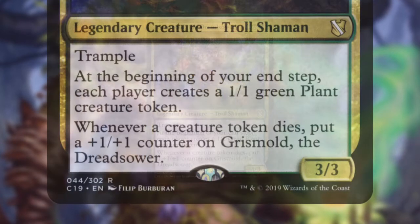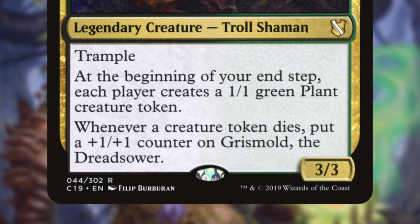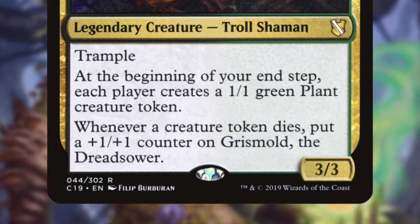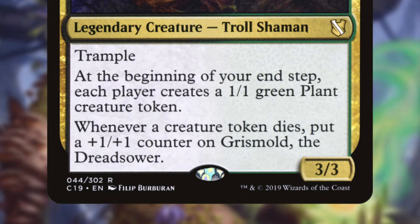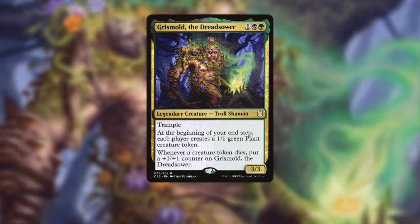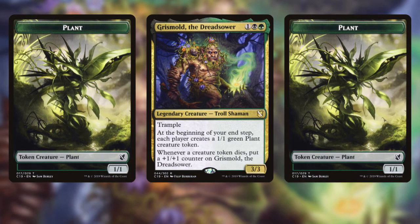First, our commander. Grismold is a 3/3 Golgari Troll Shaman for 3 mana. He innately has Trample, which is awesome, and at the beginning of your end step gives each player a 1/1 green plant token. Whenever a creature token dies, Grismold gets a +1/+1 counter on him. This natural, inbuilt synergy makes Grismold a very high value ceiling commander, and one that wants to get big fast. This is a deck that excels at taking opponents out in a single swing via commander damage, as deck synergies can give Grismold 4 +1/+1 counters each turn with very little effort.